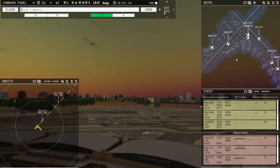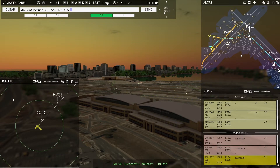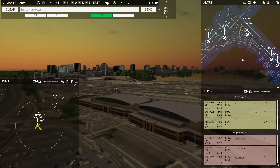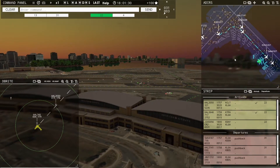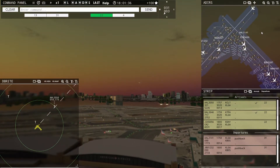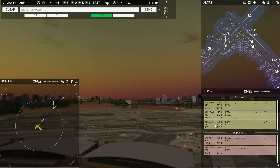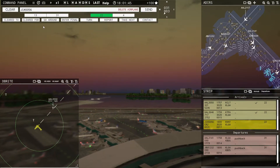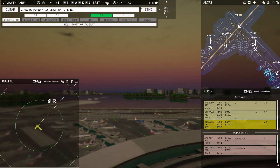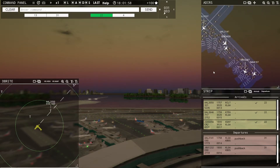JetBlue 1232, runway 31, taxi via Foxtrot, Alpha, Alpha, Papa, Bravo. ASQ 5327, taxi to terminal via Alpha. United 745, contact departure. I don't even know what airline this is — Blue Streak 56, runway 22, cleared to land. That's when you don't hear a lot.